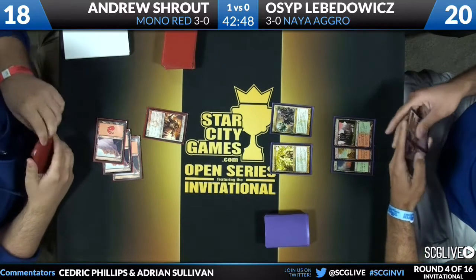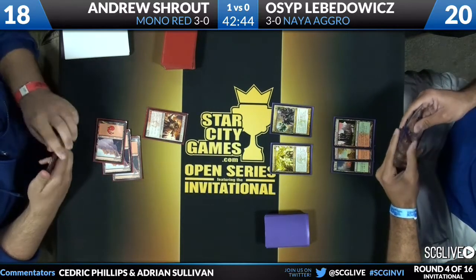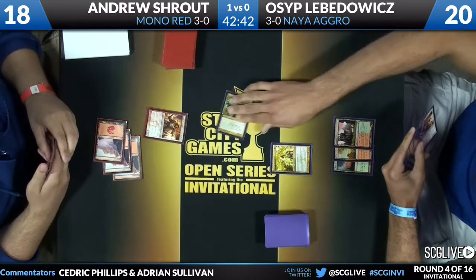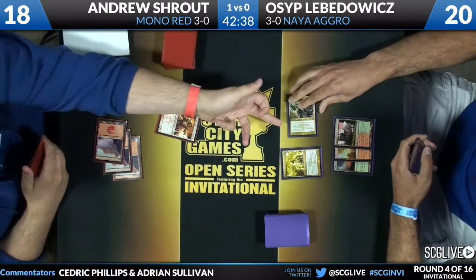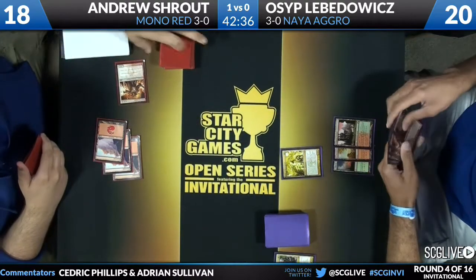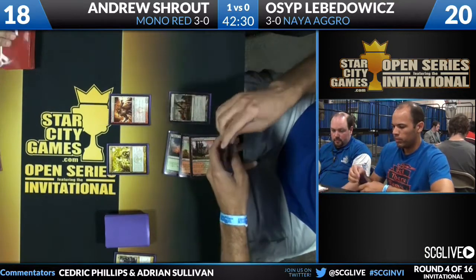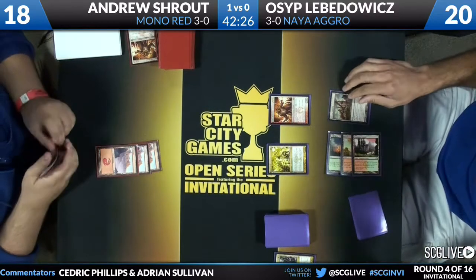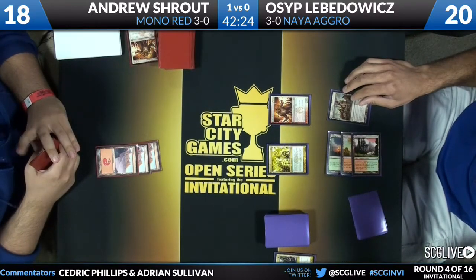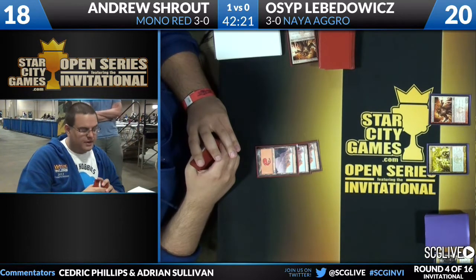Depending on what Shroud's hand is here, if Levodovic just attacks with the Smiter, Shroud might just say 'all right, let's trade' — boom — and get this off the table. This is a good turn for him if he just wants to make the game go super long. You're going to see Levodovic play a Boros Reckoner of his own, and again any Gavony Township — this is working exactly how he wants it to. Are we going to see another Burning Earth where he is behind on the board?